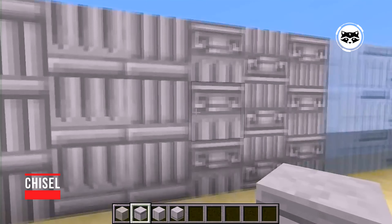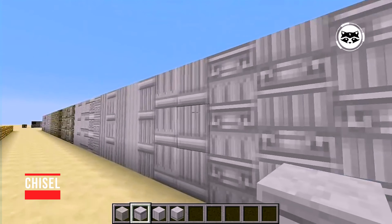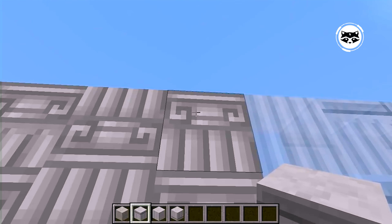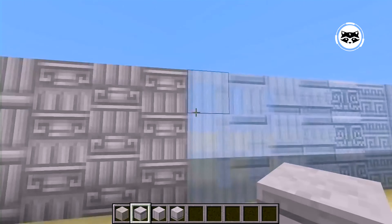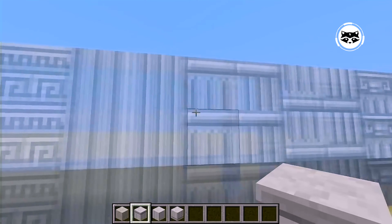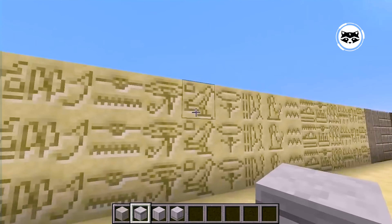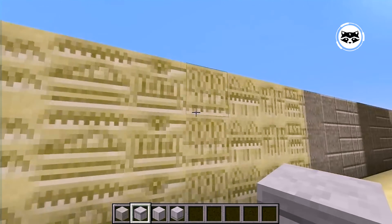The Chisel mod is a must-have for both experienced players and beginners. The modification adds a huge number of decorative blocks to the game, opening up almost limitless possibilities for building various structures. All this will have to be done with a Chisel — the tool is able to change all game blocks, adding textures and patterns to them.